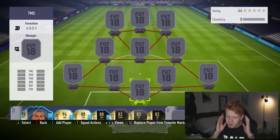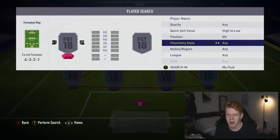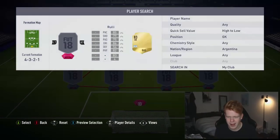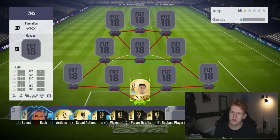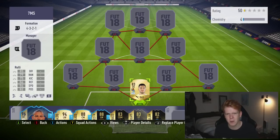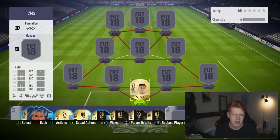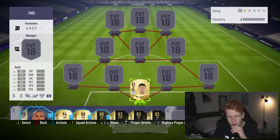In goal we have got Ruli. From personal experience using him, he's kind of you get what you pay for. He's not the most expensive goalkeeper, about 1,000 coins. He has some very good stats for an 83 rated card though - 86 reflexes, 85 diving, 82 positioning, and 79 handling. I'm going to put a glove chem style on him, though you guys don't have to as that will increase the price.